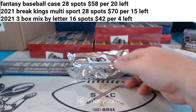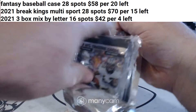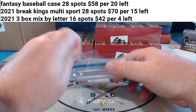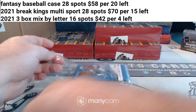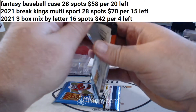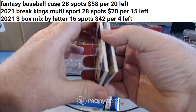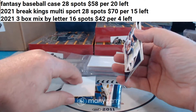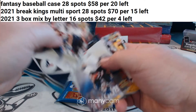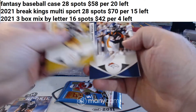Box number three — looks like 2011 Gridiron Gear and 2021 Elite foosball. Dummy card. For the Bears, Dane Sanzenbacher rookie.